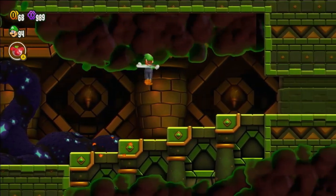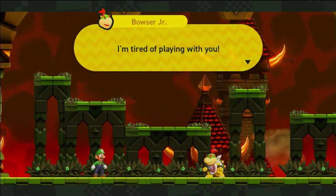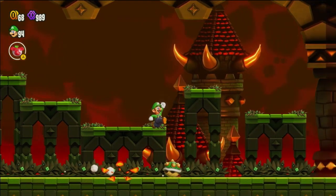Extra purple coins — more standees, you know. Ooh, what's going on here? Bowser Jr.: 'I'm tired of playing with you! Dad's big bad wonder is gonna be way more fun than you've ever been, so I'm not gonna let you get to him.' We'll see about that, Bowser Jr.!